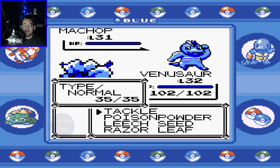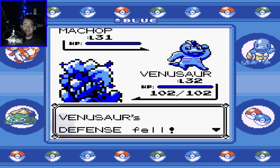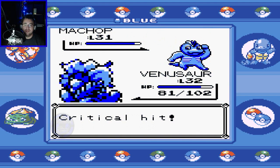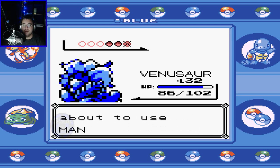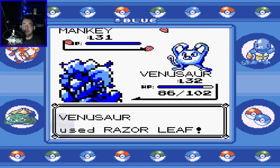These guys are significantly higher leveled than Erika's gym was. Alright, we got the Leech Seed. Poison Powder did not affect Machop — is Machop part ground type? I guess we probably could have just one-hit KO'd him right off the bat. I actually did not expect Razor Leaf to do that much damage, but that's what we're going to run with.